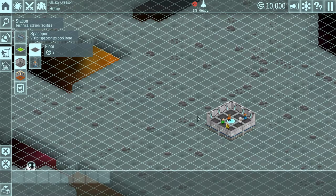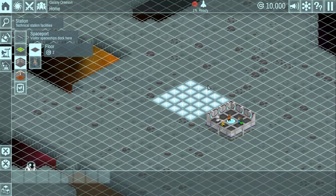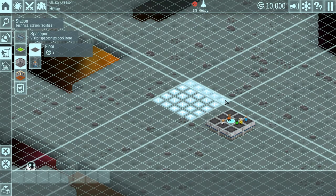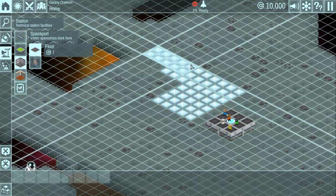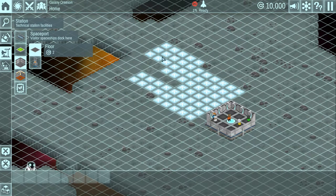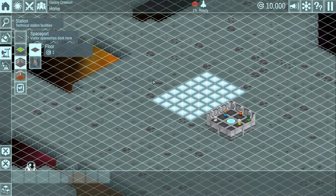I've picked a spaceport and you can draw it out. Drawing out the rooms is really nice - I like that you can just kind of add on to it. If I didn't do it quite right, I can just keep left-clicking. And if I don't like any of this, I can hold left shift and highlight again to get rid of it.